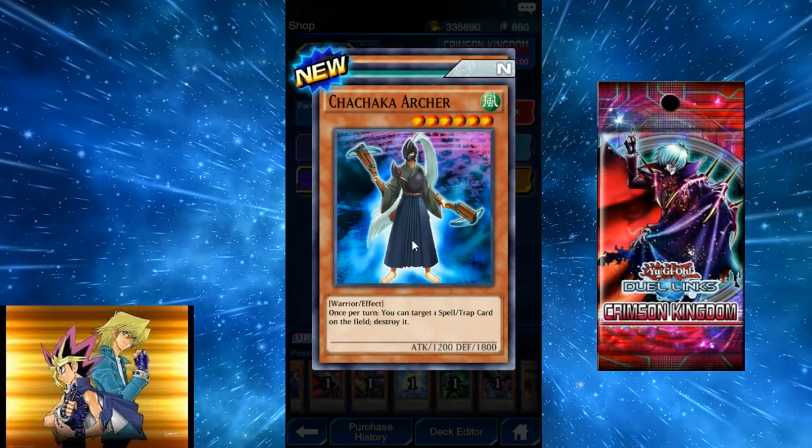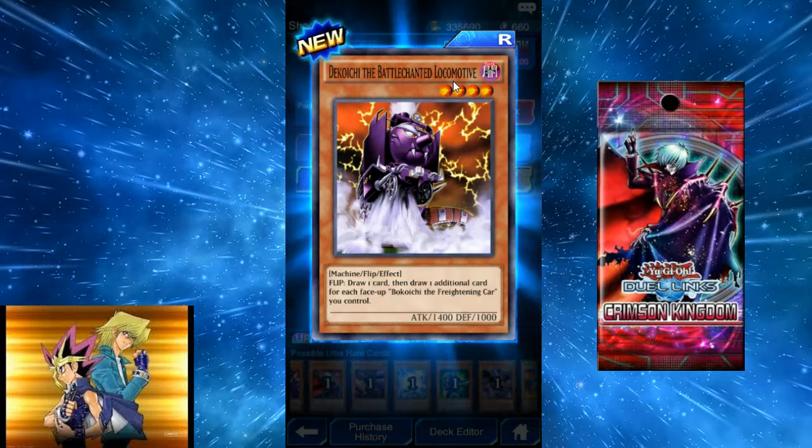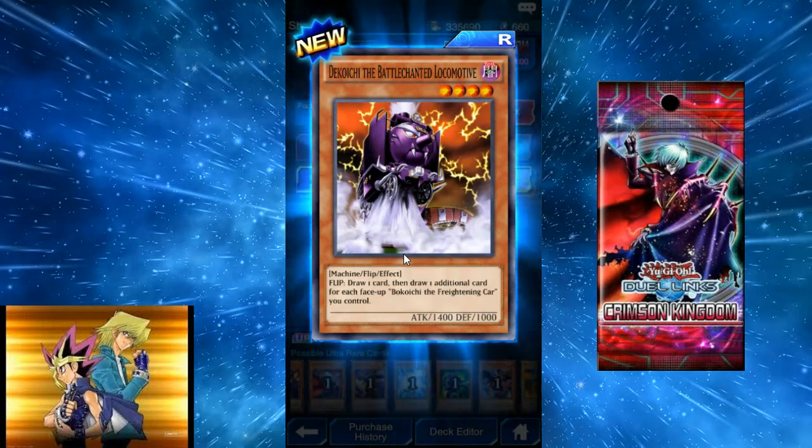Chachaka Archer — 5-star, 1200 attack, 1800 defense. Once per turn, target one spell or trap card on the field and destroy it. The effect is good but the stats are pretty bad. Acid Downpour: all Earth monsters lose 500 attack and 400 defense. Decochi the Battle Chance Locomotive — flip, draw one card, then draw one additional card for each Bokachi the Freighting Card you control. If you set Decochi, protect him for a turn, summon the little freight car, use Machine Duplication, you'd draw three cards — that might be a pretty fun deck.